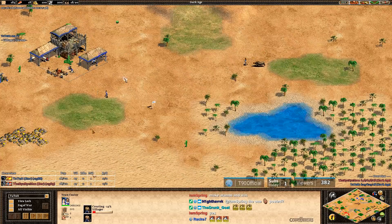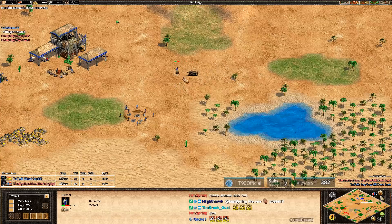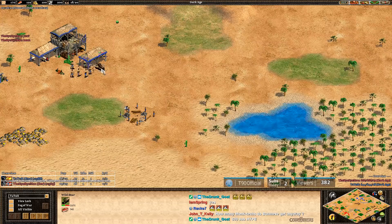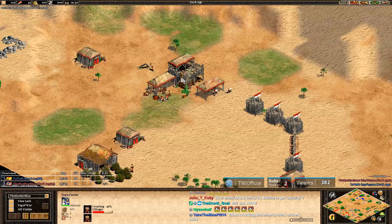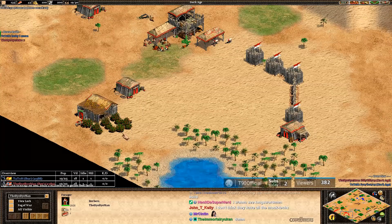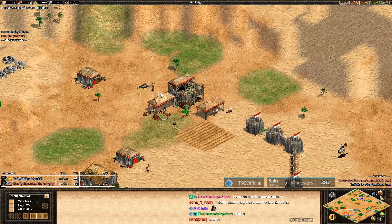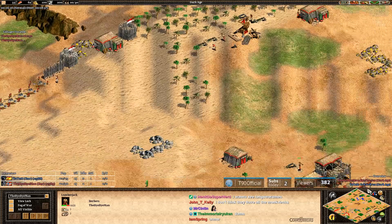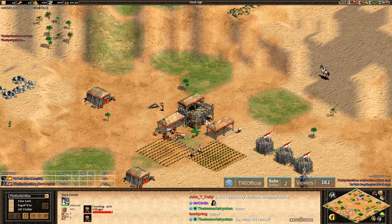Do Arambai count as cavalry archers? Do they get countered by camel archers? Yes, they do. Camel archers are so much stronger in 1v1, and that's what MBL has available to him. He knows how good they are because he got blasted by them last game. So we'll see who's the better 'Burr' here — we've got the Burmese, we've got the Berbers. The Battle of the Burrs! I can already see the thumbnail for this YouTube video in my head.